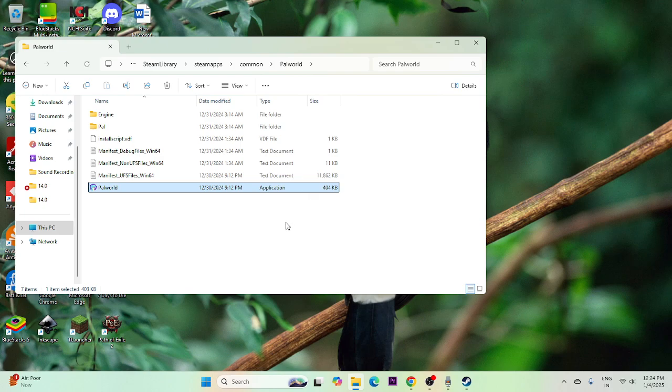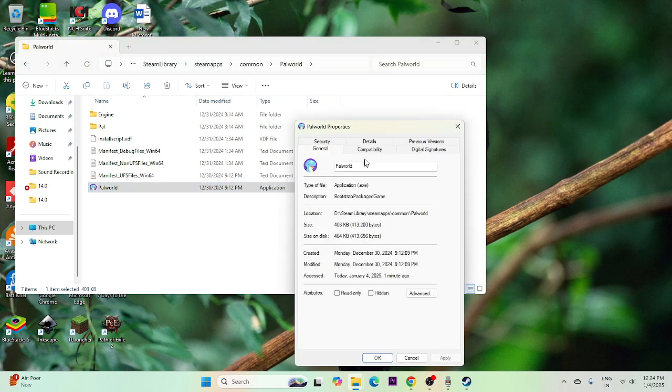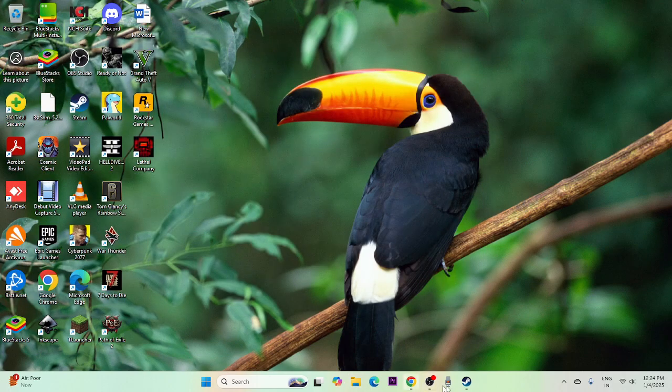Next, run the game as administrator and in compatibility mode. Right-click the game executable, go to Show More Options, then Properties, then the Compatibility tab. Check 'Run this program as an administrator.' Also check 'Run this program in compatibility mode' and set it to Windows 7 or Windows 8. Click Apply and OK, then try launching the game.